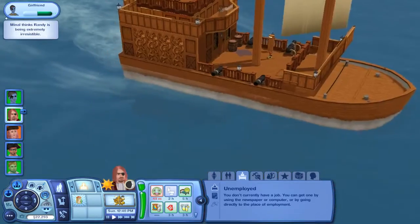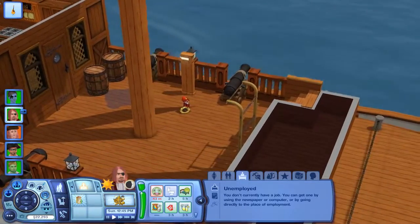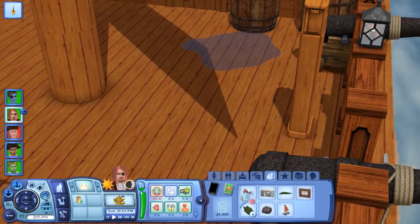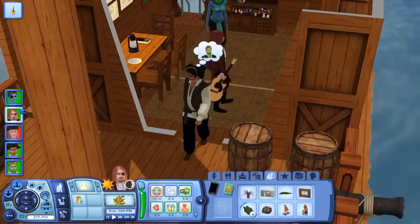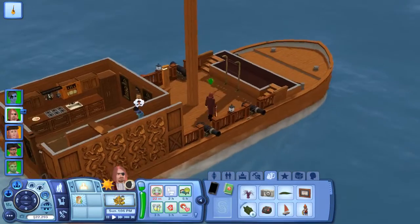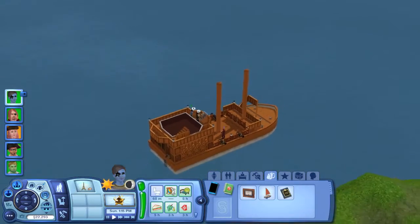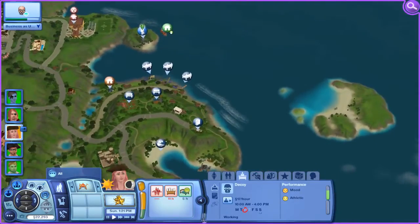You may have noticed already, but there's a new gnome. This mysterious gnome somehow appeared out of nowhere — maybe it was from upgrading the houseboat. If we can just move it into the inventory — there's a thousand dollars! A Braun gnome, I believe that is a new one with Island Paradise. I know there's one you can get from scuba diving. Randy's gonna play the guitar. They're reacting to the much more awesome houseboat engine. Strawberry's already at work and gaining back what she lost pretty much.